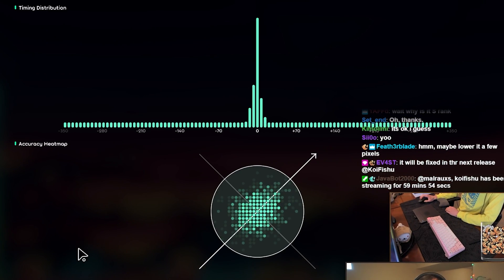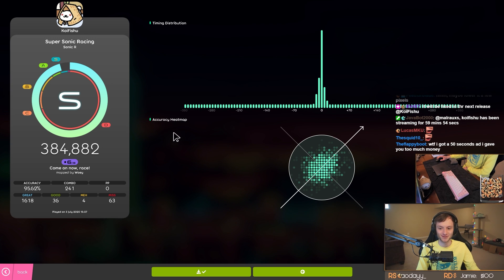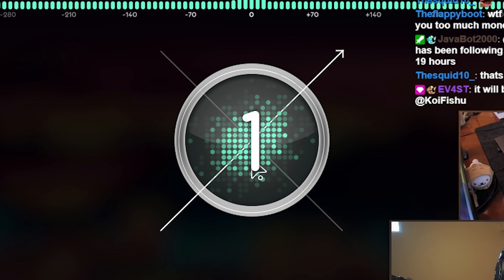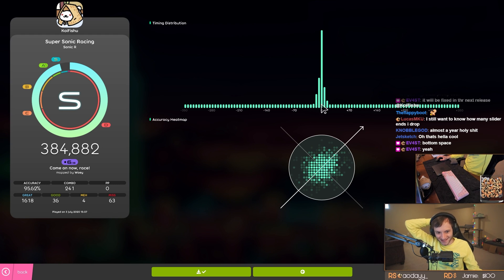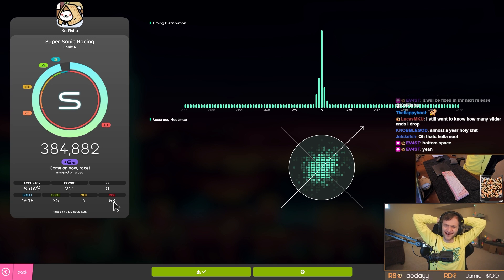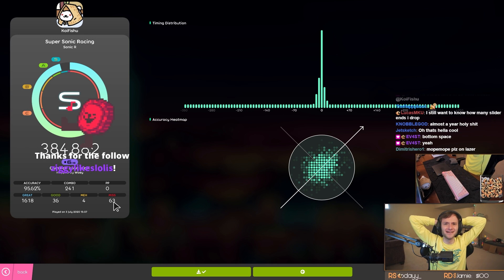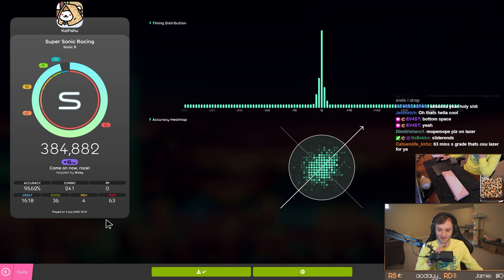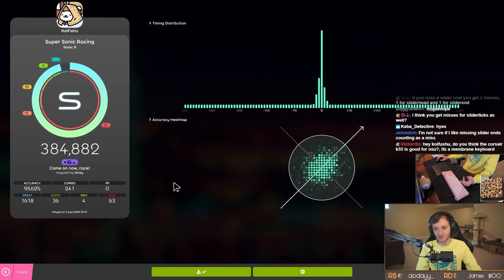And now you have the timing distribution and accuracy heat map — this is super new and actually so cool. The accuracy heat map shows how accurate you are on the hit circles themselves. 63 misses — wait, no, it's counting slider ends. I forgot that lazer does that now. They need to change the clarification on that. The heat map is really cool for seeing all the additional beat map information.